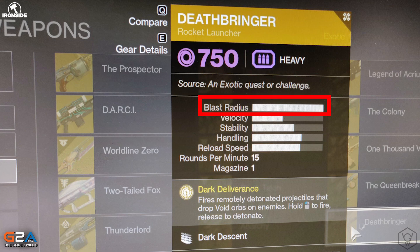The source is an exotic quest or challenge, and the blast radius is maxed out. What's really interesting is it says one in the magazine but rounds per magazine is 15, so it looks like you fire a volley of void orbs, which is crazy. It's sort of like a void version of the Wardcliff Coil arc rocket launcher — really cool.